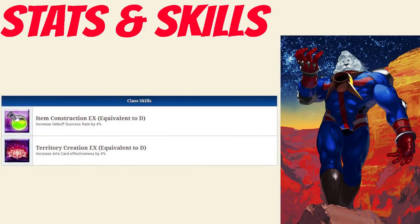Taking a look at his passives, he has Item Construction Rank EX, equivalent to D, which increases his debuff success rate by 4%, and Territory Creation Rank EX, equivalent to D, which increases his Arts Card effectiveness by 4%.